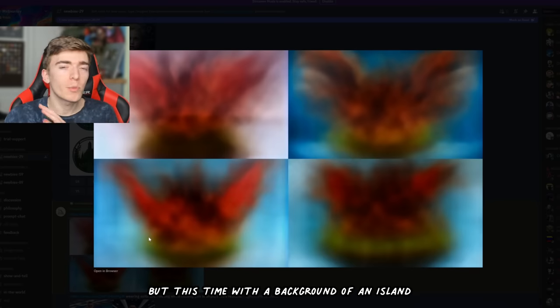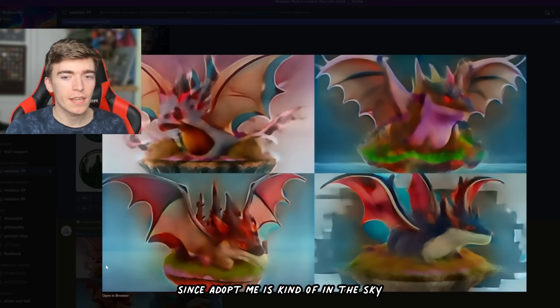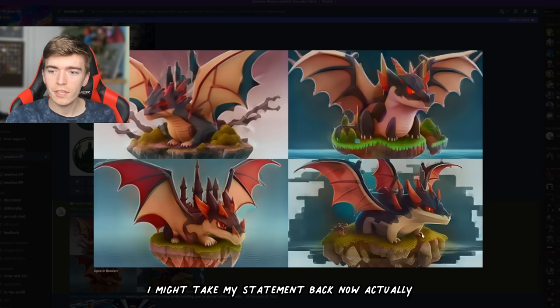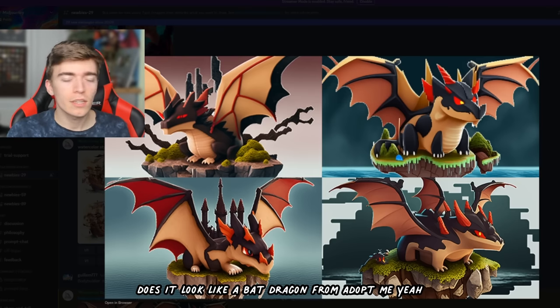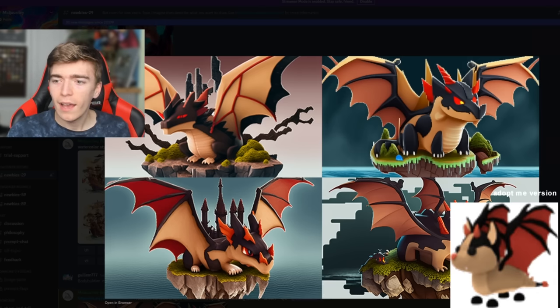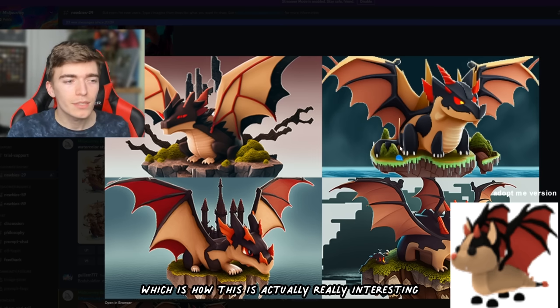We're gonna try this again, but this time with a background of an island. I requested it to be on a floating island since Adopt Me is kind of in the sky, which is why you always fall off the edge. Every single time I click on it, it looks better and better. These all look pretty cool. Does it look like a Bat Dragon from Adopt Me? Yeah, it has all of the characteristics — the same colour scheme, the same style wings, and the same dragon-ness. This one has a wing coming out of its ear and it's a bit pixelated, but the concept is actually there, which makes this really interesting.